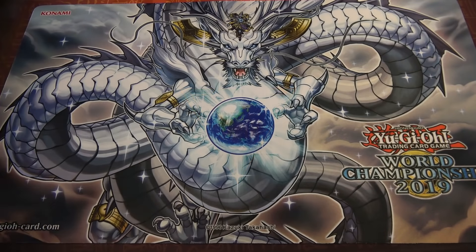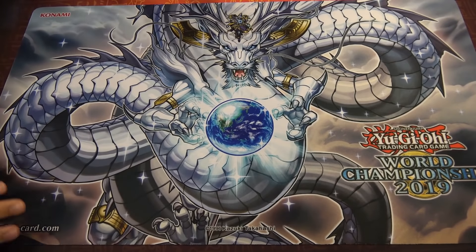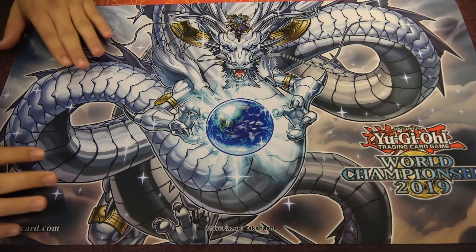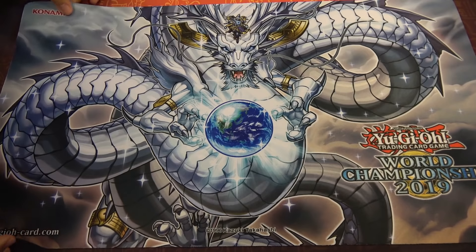What's up guys? Today I'm here with Jerome for an interview — Jerome is a Yu-Gi-Oh card game specialist. We're very excited to see what he has here for us today. But first, we have the World Championship 2019 playmat. Absolutely beautiful. This is the prize card for the World Championship. Konami said show it off.